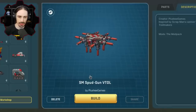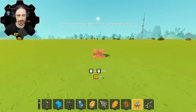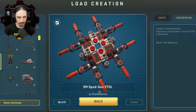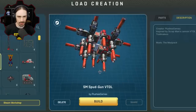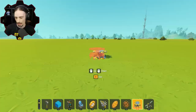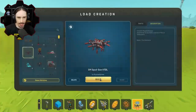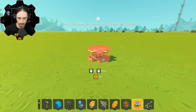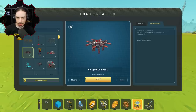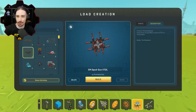Up next we have the Spud Gun VTOL by Plushy Games. Failed to build shape — that's unfortunate. None of this looks modded to me, but these switches don't appear to actually be attached to anything, so there must be modded pieces here. It uses the mod pack. Let me go enable the mod pack really quick. I still can't spawn it in — I must be missing something other than the mod pack. So we're gonna have to move on.